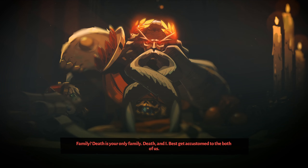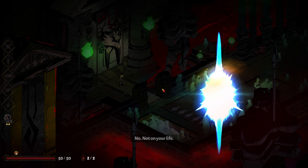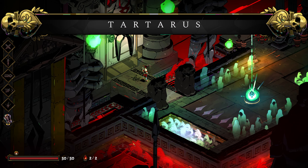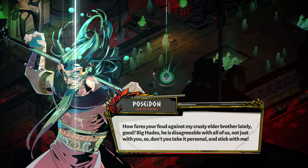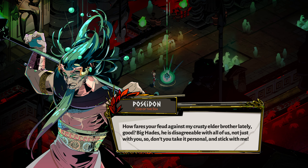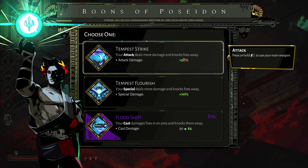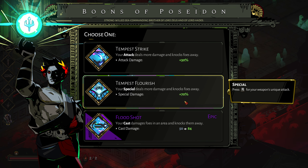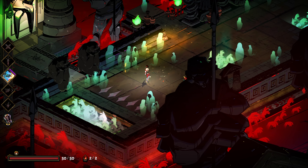Yeah, ready as ever I'm ever gonna be, pretty much. No, not on your life - that was unexpected. Also, we're not crawling out of the blood this time. Oh no, we crawl out of the blood at the beginning of the lobby, don't we? Big Hades - he is disagreeable with all of us, not just with you, so don't take it personal. Stick with me. All right, Poseidon - your attack deals more damage and knocks foes away, your special deals more damage and knocks foes away, your cast damages foes in an area and knocks them away. I'm gonna take the epic, that's just a given.